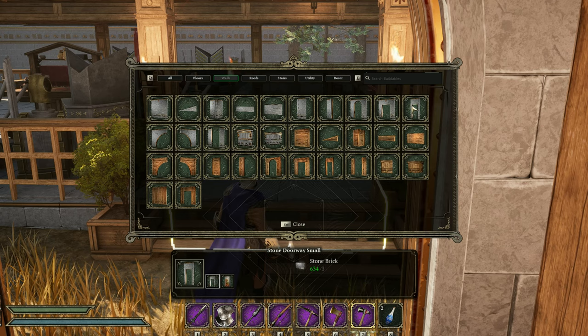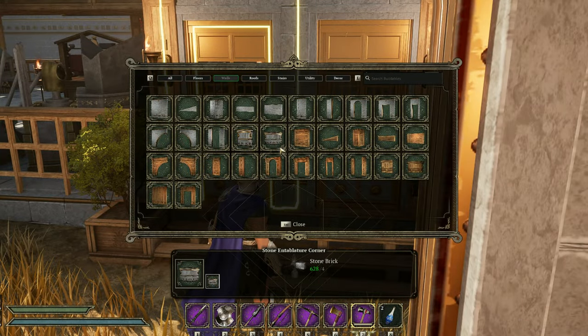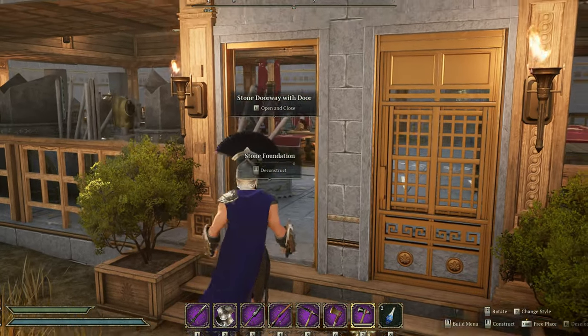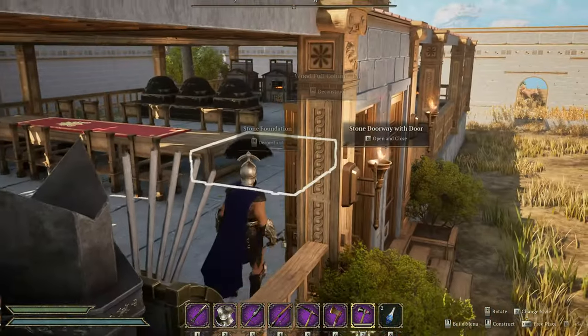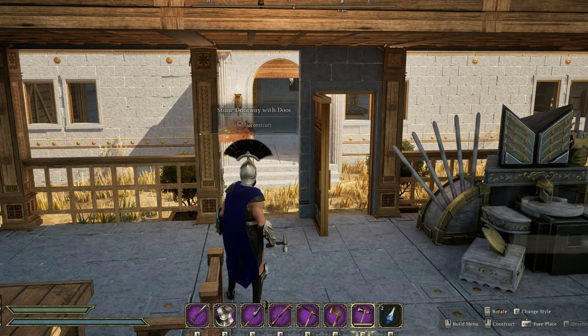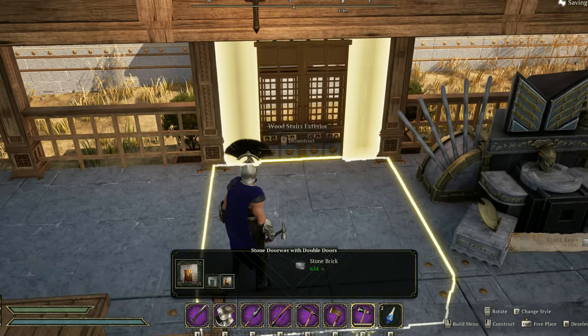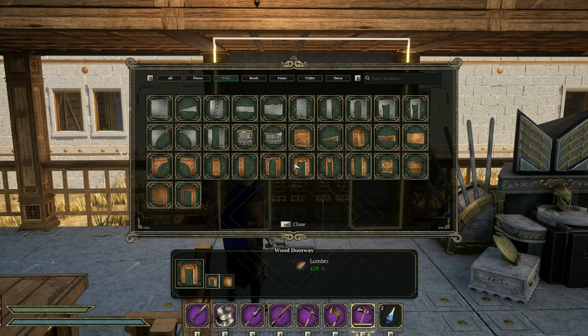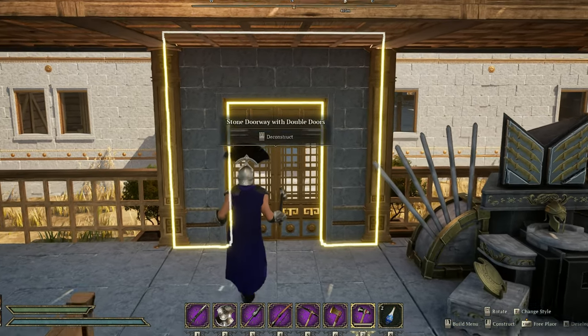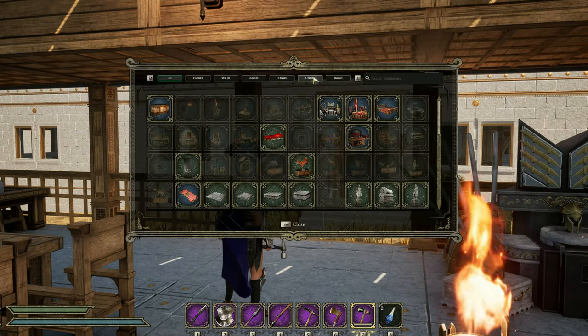Something I personally love as a builder: they have now added stone doorways with doors. The stone doorways used to just be an opening — you had to put in wood doorways for doors and then paint them to match the stone around it. Now both the single doorway and the double doorways are able to come with a different door style. I think the artistry is absolutely beautiful and it goes well with what they've done with the game's visuals so far.